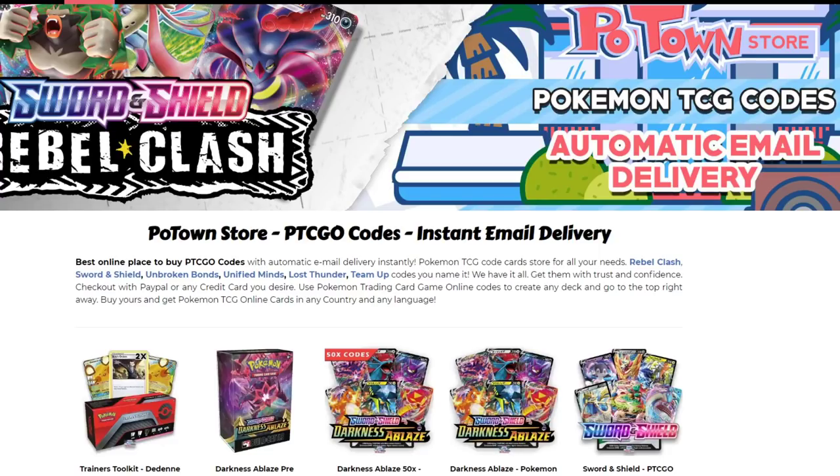Hello everyone, it is Joe here from Omnipoke, the channel that brings you everything Pokemon. If you're looking for PTCGO codes, including the stuff from Darkness Ablaze, make sure you go ahead and check out the Potown store. You can get a 5% discount on your orders using the code OMNIPOKE.